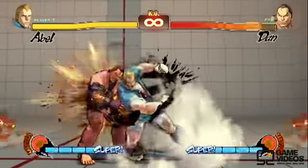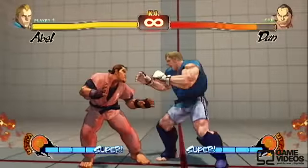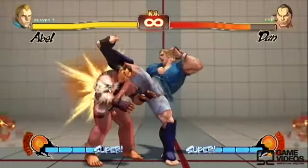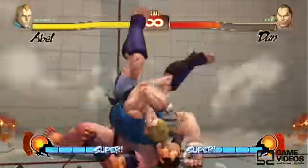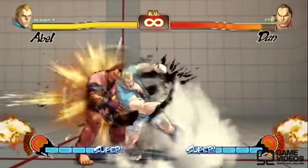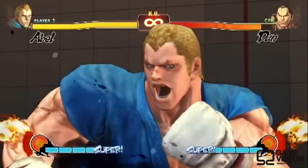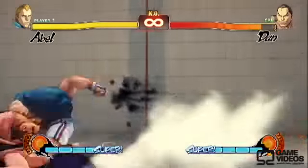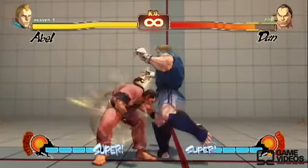Next up we have his focus attack into his ultra combo. This is a great way to land his ultra — if you land the focus attack, just dash in there and pull it off. Keep in mind that his ultra combo will actually go through fireballs, so if they are throwing fireballs and you recklessly throw out the ultra combo, it will go straight through from pretty much all the way across the screen and punish them.